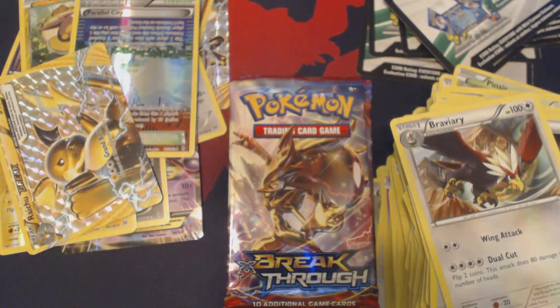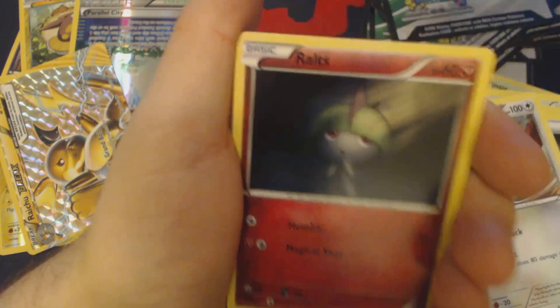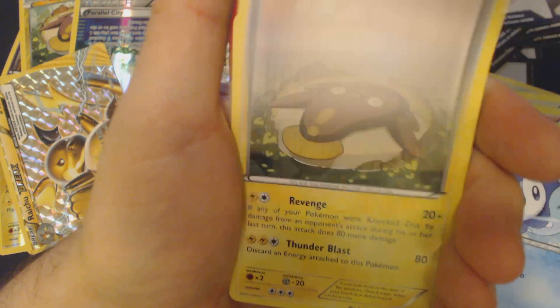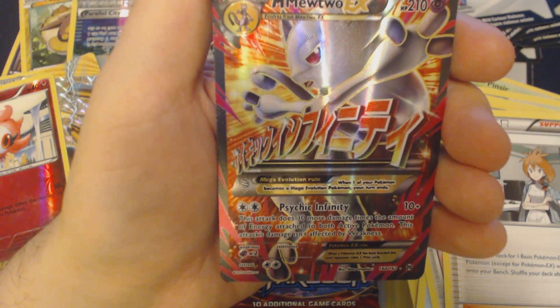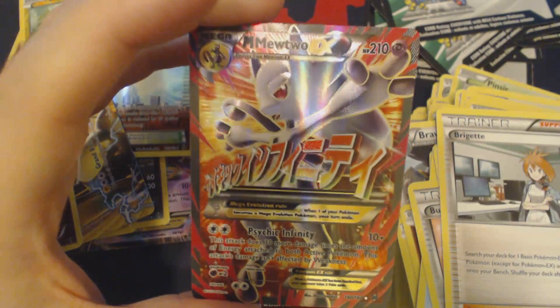Let's make sure that all doesn't fall over. Something interesting came out of that: Magnemite, Ralts, Chespin, Noibat, Piplup, Buddy-Buddy Rescue, Stunfisk, Bridgette, Reverse Holo Spritzee, and Full Art Mega Mewtwo EX. This is not the Secret Rare, this is just the Full Art — but still, a pretty cool looking card right there.